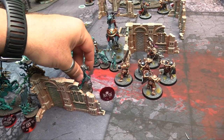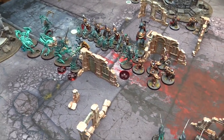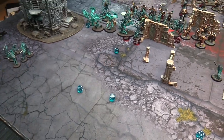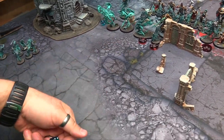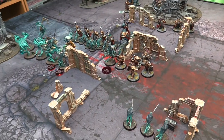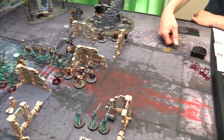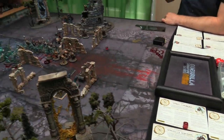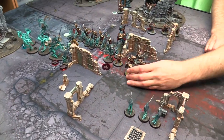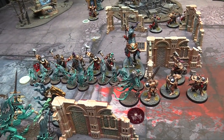I can pile in my Spirit Torment — he hits on 4s rerolling 1s and wounds on 2s because he's plus 1. Nothing on the first roll; rerolling. 4s rerolling 1s — 2 wounds at minus 2. Against Liberators it's a 6+ rerolling 1s — hit a 1, reroll — 1 success, D3 damage. So there's 3 damage: kills a guy and somebody has a floating wound. The Lord Arcanum gets to fight — aether staff: 4 attacks, 3s and 3s.